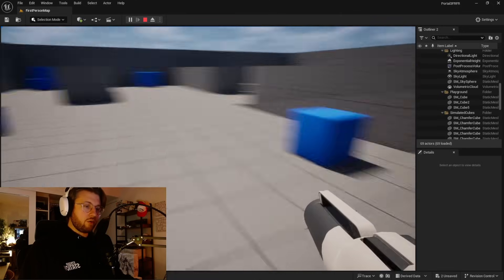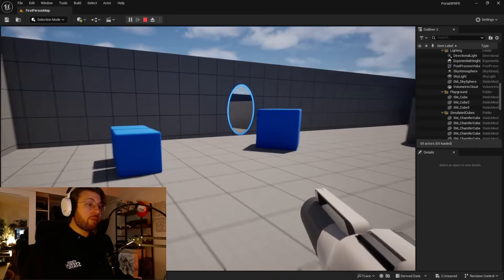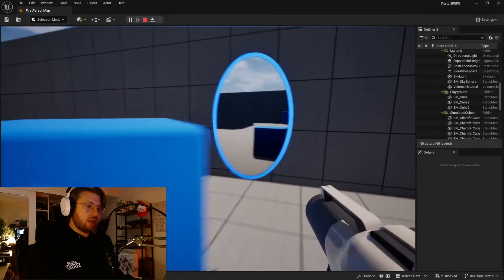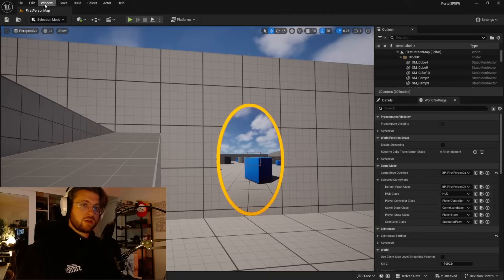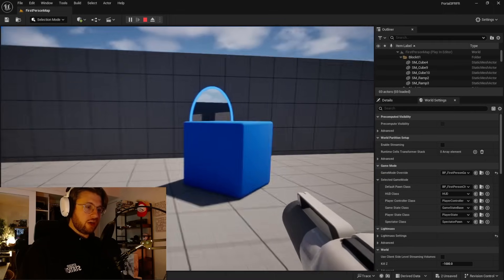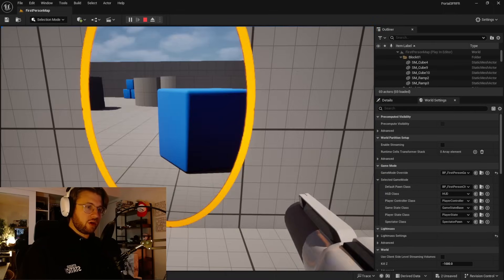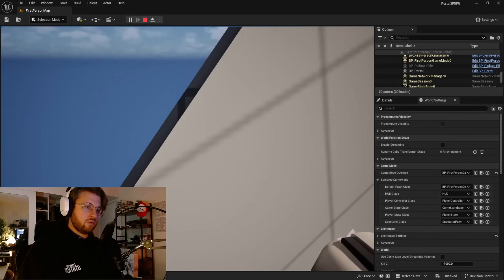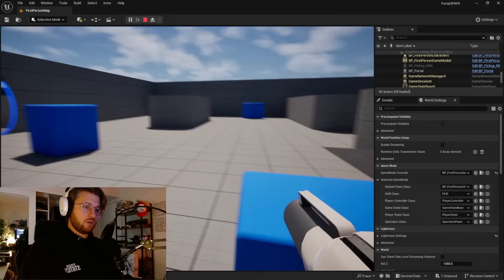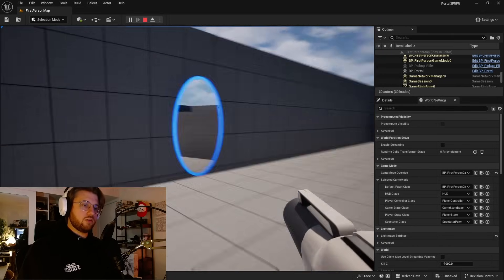If I hop through this portal — oh, that's pretty good. It doesn't go backwards though, right? But we're going to get that functionality in there. Okay, let's see if this works. So when I hop through here, I should be facing directly out. Okay, that's pretty good. That works. Now when I jump through the portal — absolutely nothing happens. I've got stuck. Oh, that threw me in another direction.